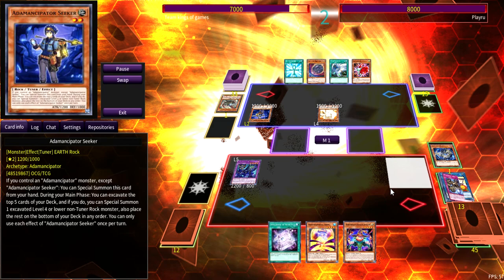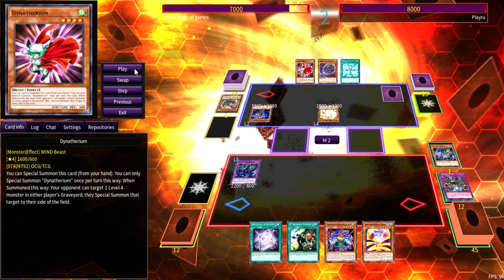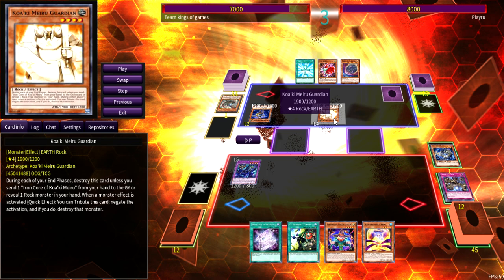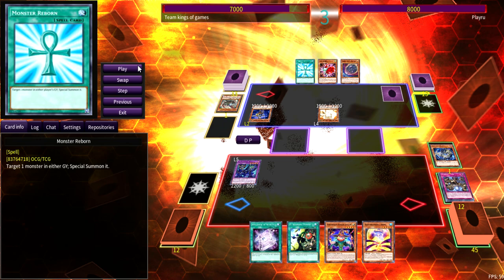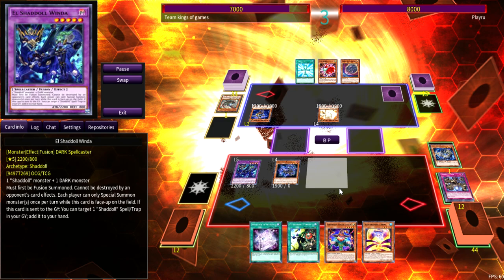I draw Damage Juggler, use Squamata to send Shadoll Core and add my El back. He sets Twin Twisters and passes. The only rock in his hand is a Nibiru, so he had to give me that information — which was nice for me and unfortunate for him. Once he showed me Nibiru, I decided to keep my Winda unfilled, because Nibiru cannot resolve when Winda is on the field. That changed my entire line of play. I normal-summoned Dragon and just went for damage.